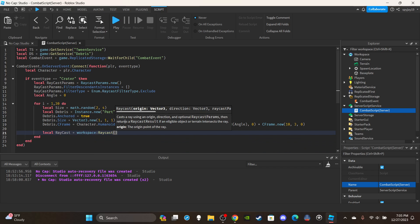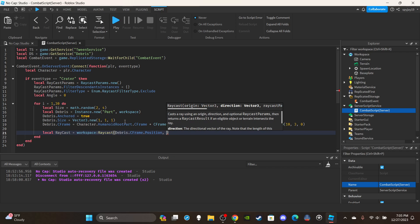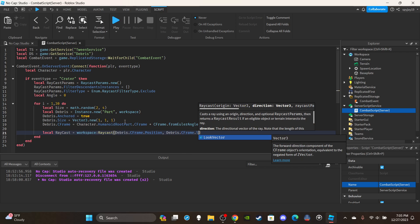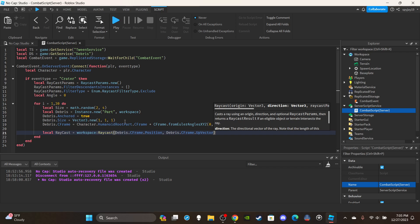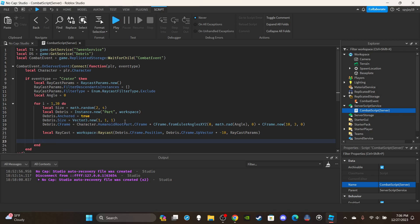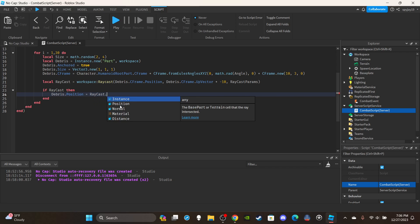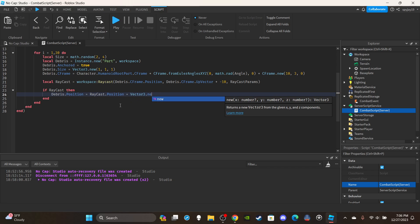Set up the raycast: `local raycast = workspace:Raycast(debris.CFrame.Position, debris.CFrame.UpVector * -10, raycastParams)`. We use CFrame.Position for precision. The up vector times -10 shoots the ray downward. Then check if the raycast hit: `if raycast then` — this prevents errors if nothing is hit. Then set the debris position: `debris.Position = raycast.Position + Vector3.new(0, -5, 0)` to sit low to the ground.